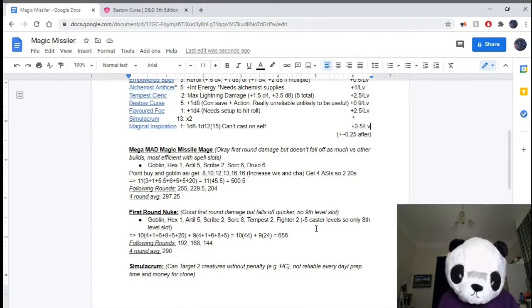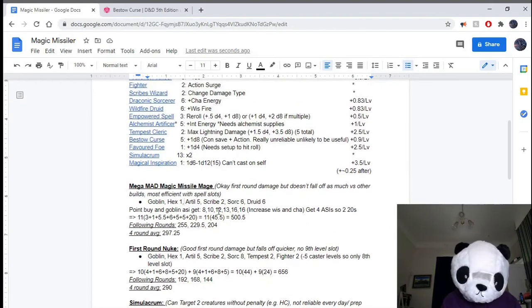Let's get on to some of the builds. The first build is pretty much just stacking as many flat damage plusses as possible, using Sorcerer, Druid, and Artillerist as the flat damage rolls. You also need Scribes to use the Sorcerer and Druid, and just one level of Hexblade for Hexblade's Curse. So that gets us to 20th level. This is a super multi-ability-score-dependent build — this is why I called it the Mega Mad Magic Missile Mage. You're going to need Intelligence for multiclassing into Artificer and Scribe Wizard, and Charisma maxed for the Sorcerer ability and Wisdom maxed for the Druid ability, before even talking about your defenses.